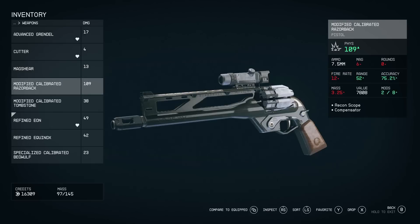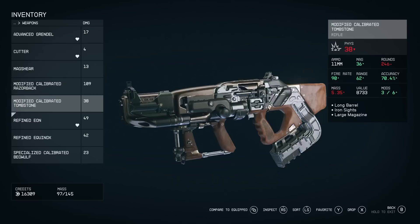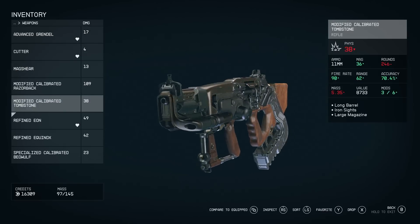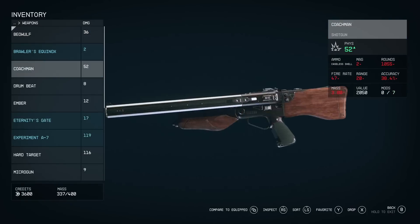The modified Calibrated Tombstone uses 11mm rounds, has good stats across the board, and has been modified with a longer barrel, iron sights, and a large magazine — all of which are visually shown on the weapon. Modding a weapon won't just provide invisible stat upgrades; you'll see the physical changes. You'll also notice that calibrating a gun improves its stats. There are named weapons and different rarities, suggesting unique and legendary items exist in the world with special affixes that do interesting things.